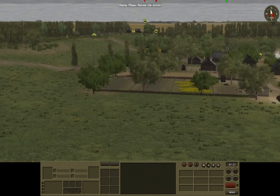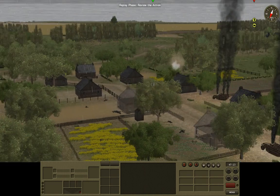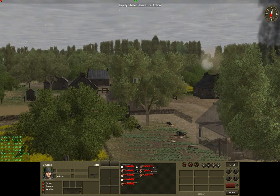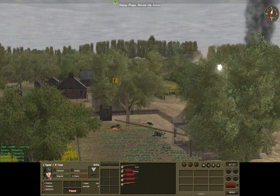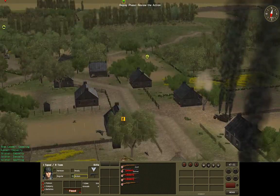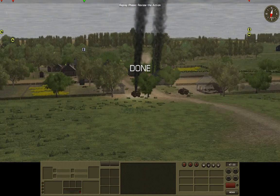Our forces in the town have been severely weakened. You can see the bodies strewn everywhere — that's not a force that's going anywhere. We've got two wounded infantrymen hiding out in the field. There's no way to withdraw them right now, so we just have to keep them there.